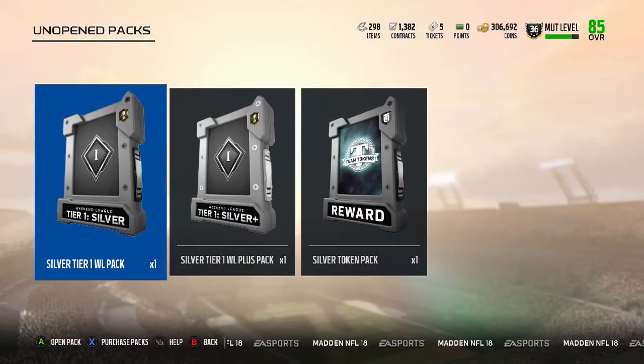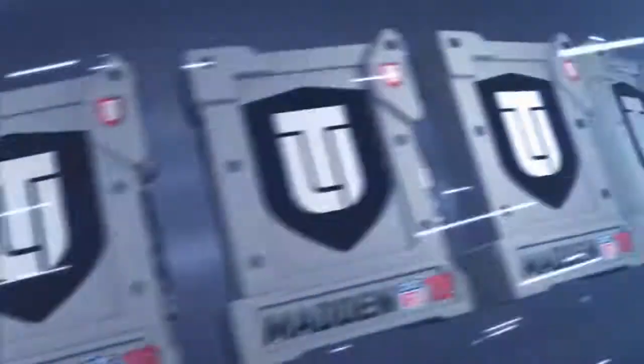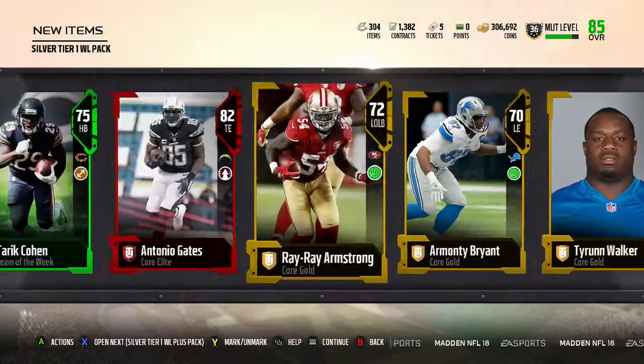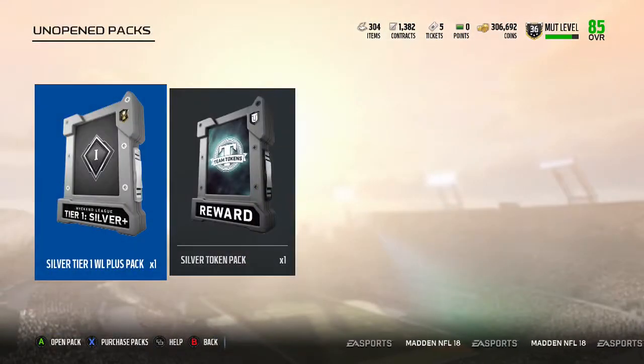Before that, we got some weekly rewards — they gave us two on Wednesday, probably because tomorrow's Thanksgiving. We got these silver packs and they look pretty good. We got an elite right out the gate and a Team of the Week player. Pulled Antonio Gates out of that one. We got one more pack because we finished in Silver One, kind of trash — didn't get to play all the games though.